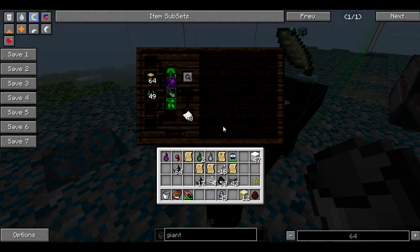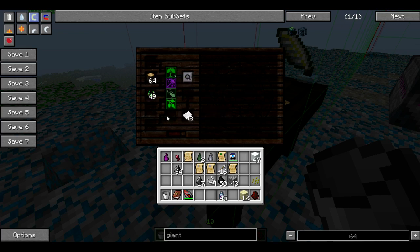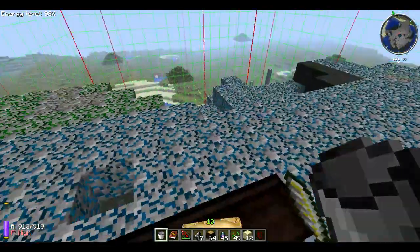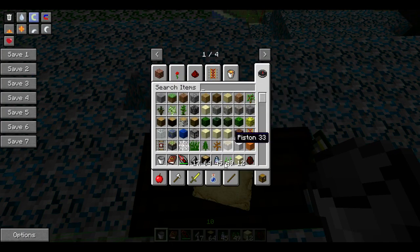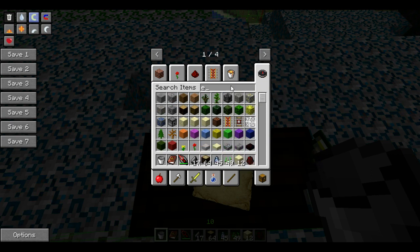I couldn't get it to give me what I wanted, but I'll show you what aspects you have to use to get this wand. I kept getting Thaumaturge's robes or Axe of the Stream — we'll cover all that in another episode. This one needs Permutatio, Praecantatio, and Instrumentum — only three aspects for this one. You'll probably need 16 Praecantatio, 16 of the Permutatio switcheroo arrows, and four of the Instrumentum. This is the wand of equal trade.